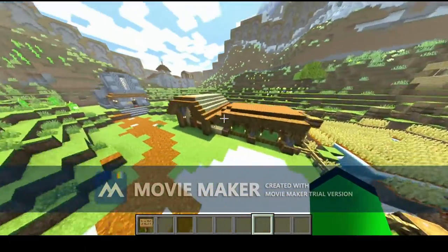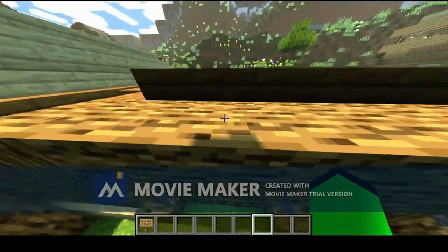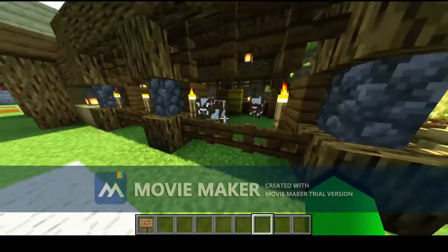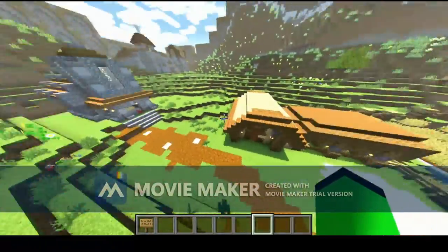Oh yeah, this is our barn, by the way — for our animals. There were pigs in here, but they despawned. So this is our little barn; it keeps some animals in there.